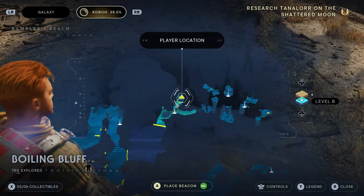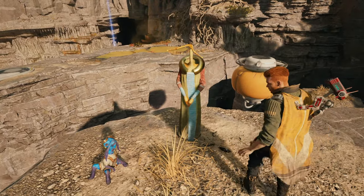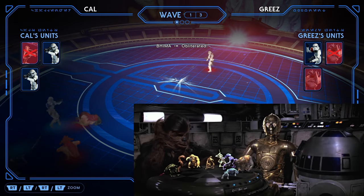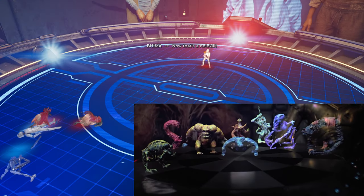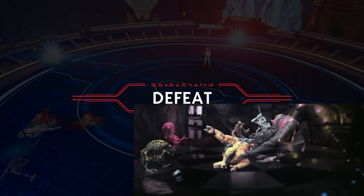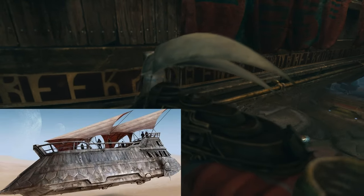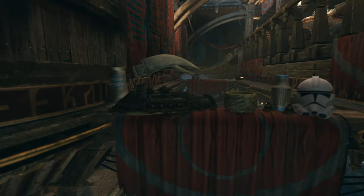Moving on to the next easter egg: if you come here on the map, you can find a couple of characters. Once you talk to them, they'll go back to the cantina and allow you to play the holotactic game. This game is very similar to the hologram game that R2-D2 and Chewbacca play in A New Hope — even though holotactics looks more like a battle simulation version rather than chess. Also in the cantina, you can find what looks like a miniature version of Jabba's sail barge. It looks kind of similar, though a little bit different — so it's going to be each to their own on this one.